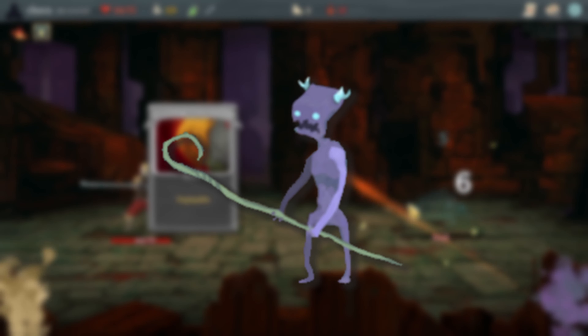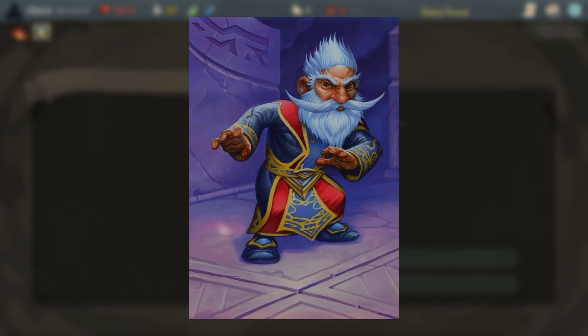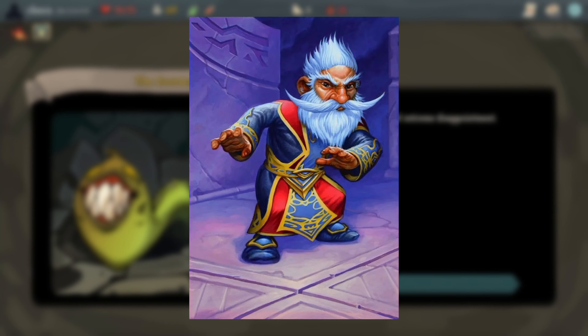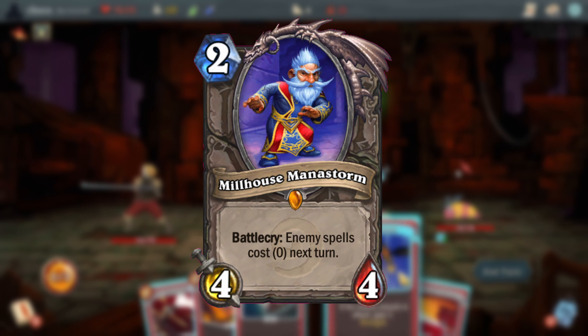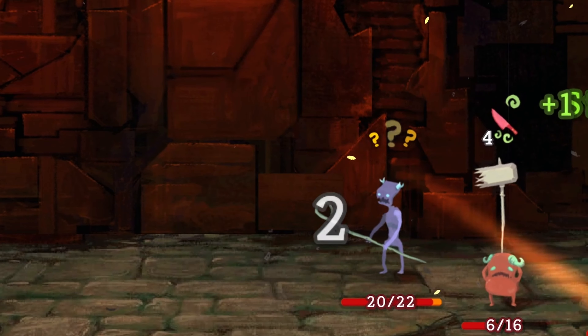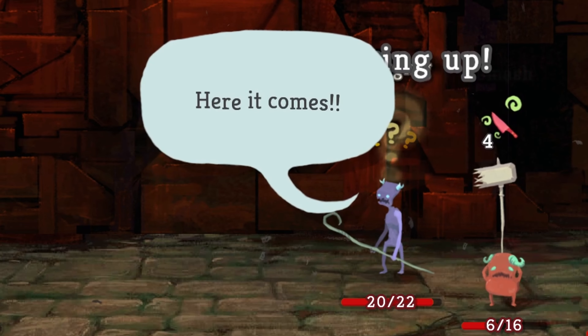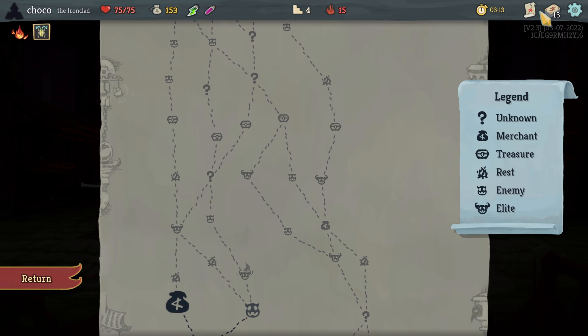The Gremlin Mage's big attack comes with the voice line 'Here It Comes,' which could be a reference to the character Millhouse Manastorm from World of Warcraft and Hearthstone. In Hearthstone he's infamous for being a really bad card and also having the really funny voice line of 'Here It Comes.' Given that Gremlin Mage is also a very short magician with a pretty similar funny-sounding voice when he delivers the line, I don't think it's too far of a stretch.